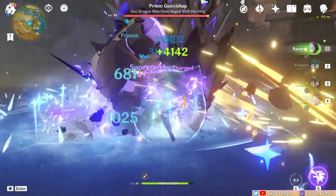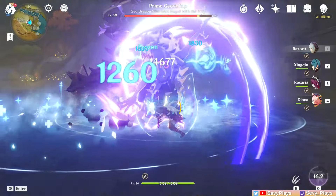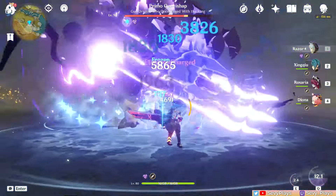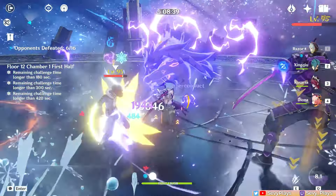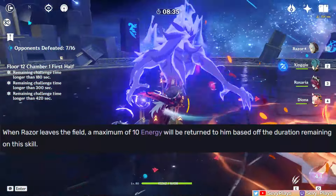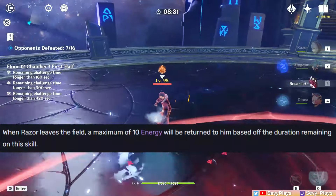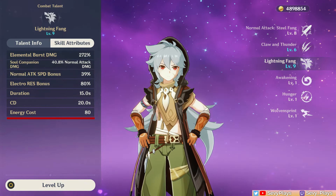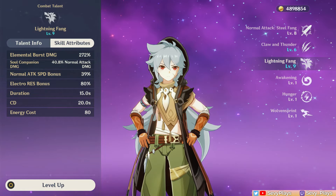This is also why his role is that of a so-called selfish DPS. However, you don't necessarily have to finish the entire burst duration for various reasons — you may have to start your rotation, set up your sub-DPS abilities again, or make an emergency retreat. There's even an effect that if you switch Razor out with some remaining duration, you can refund a bit of energy. Speaking of energy, Razor's burst has a high energy cost of 80, so the next concern is how to fill up that cost, which brings me to his skill talent.